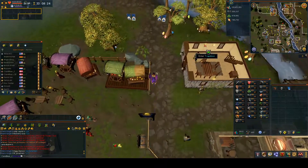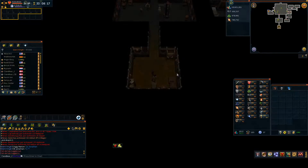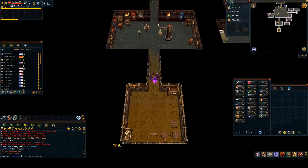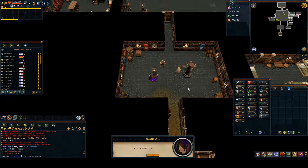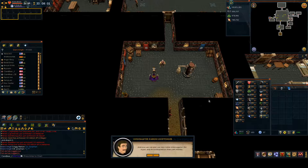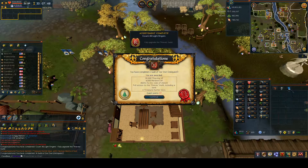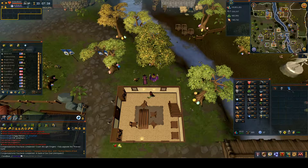I wanted to do safe cracking for Thieving but I hadn't done all the capers, so I've been running around doing this last caper as quickly as possible. I feel like doing mini quests is a waste of double XP, but this last caper gives me 30,000 Thieving XP which kind of makes up for it. It only took about five minutes anyway, so time to go get some safe cracking done.